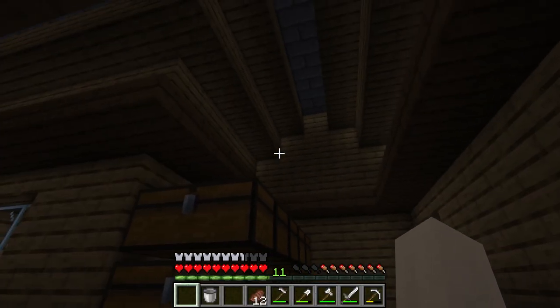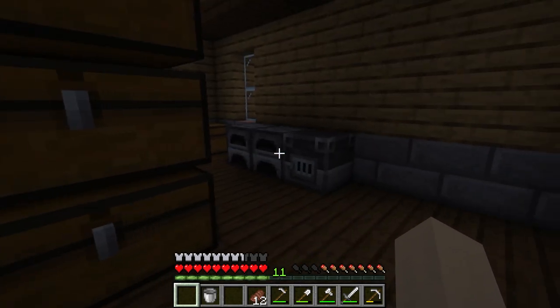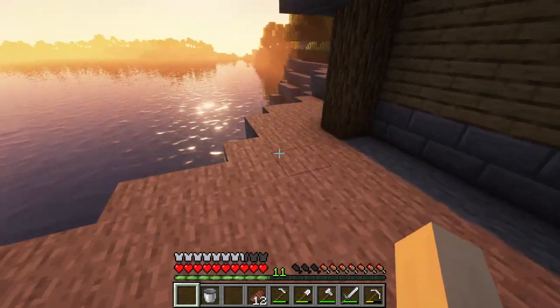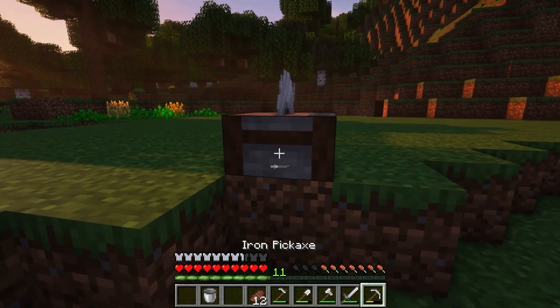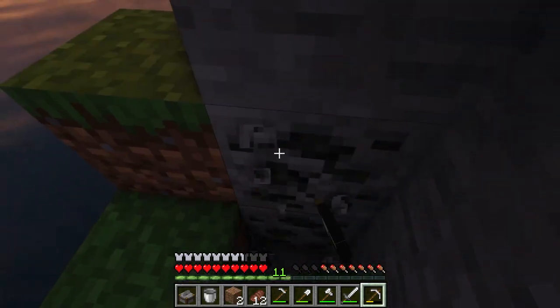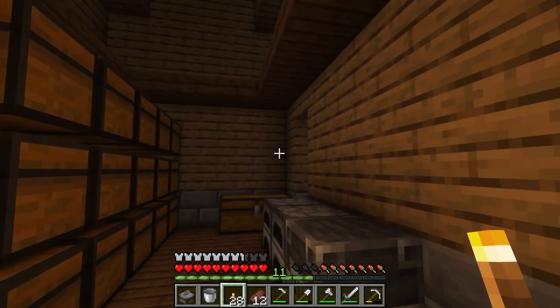We have to put some torches up as it's quite dark, but I don't have any coal. Luckily, there's always coal in these stone hills so it shouldn't be hard to find some. Torches — done.